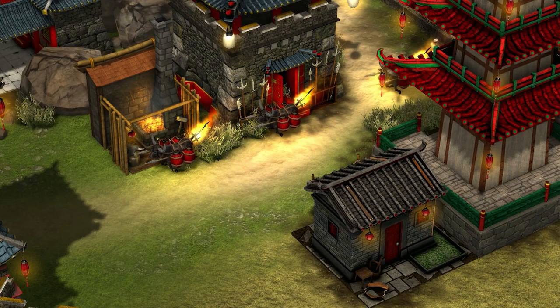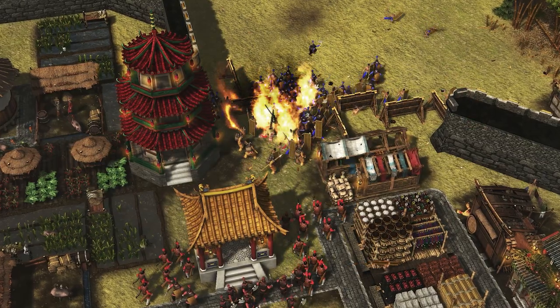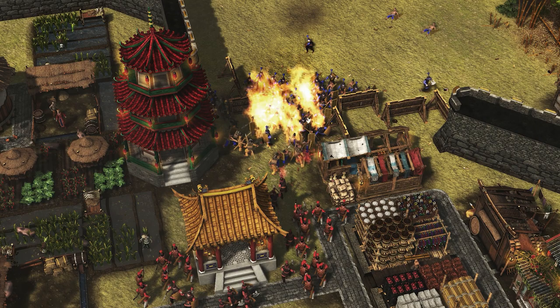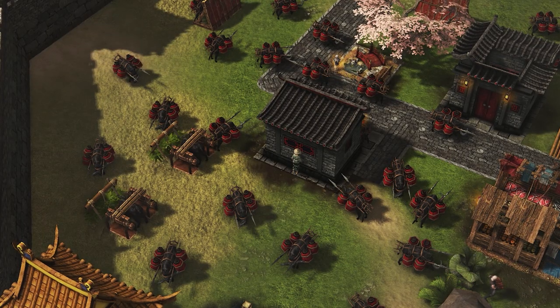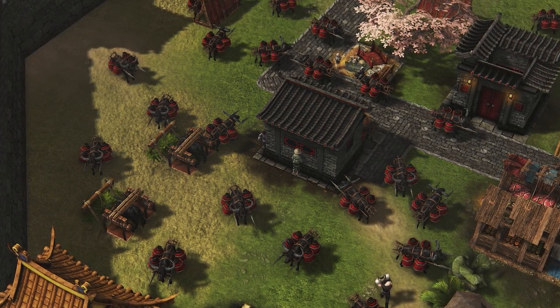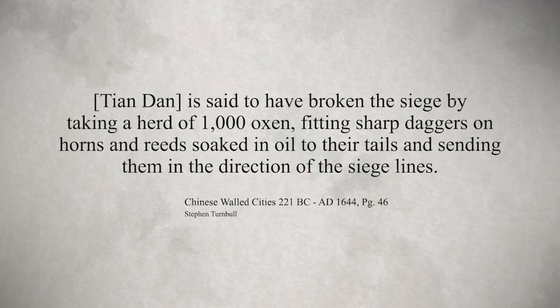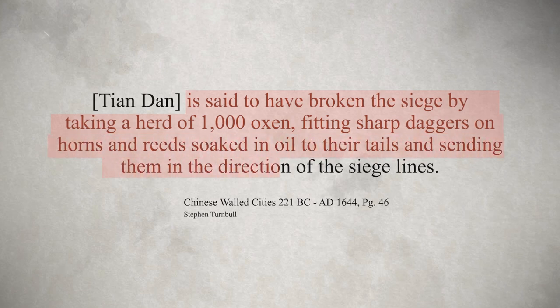Chen released a drove of oxen enraged by setting their tails on fire, and led a squad of fire lances out to take out the enemy siege towers. There are earlier references to Fire Ox too, with records of their use in 279 BC at the siege of the city of Jimo. Tian Dan, general of the state of Chi, was said to have broken the siege by taking a herd of 1,000 oxen fitted with sharp daggers on their horns and reeds soaked in oil tied to their tails, sending them off toward the siege lines.